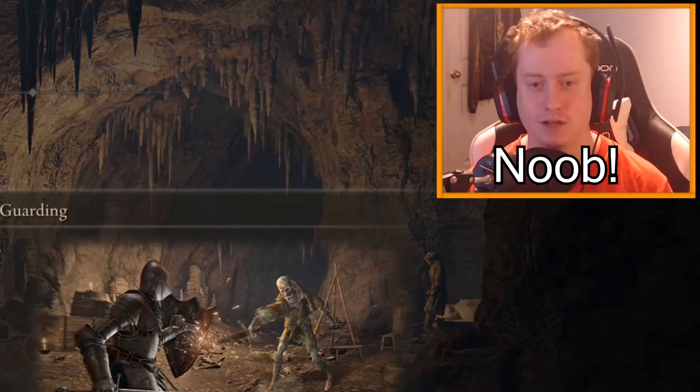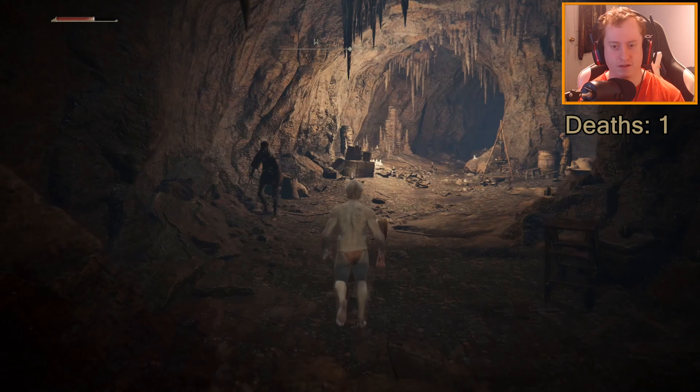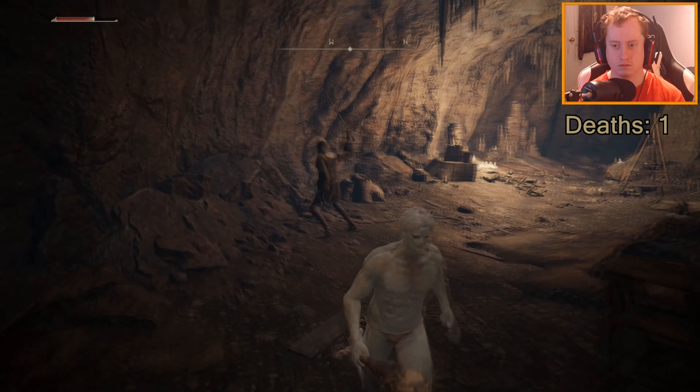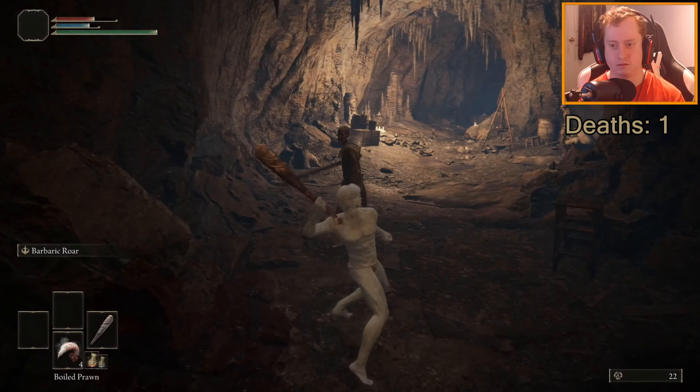I'm a complete noob at this type of game. I'll be needing that. Use an armament in your left hand or both hands to guard against incoming attacks. Guarding is especially effective when done with a shield. Guarding consumes stamina; if your stamina runs out, your stance will be broken. Okay, do I have anything like that? No, I do not. I do not have a shield. That sucks. I'll be doing what I got right now.